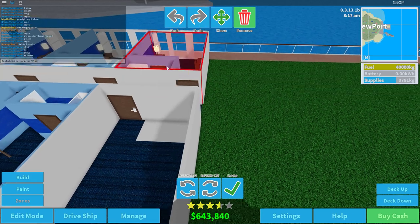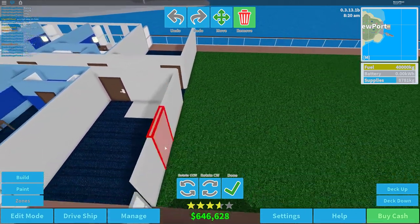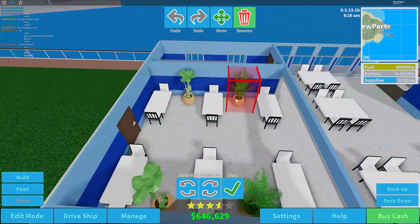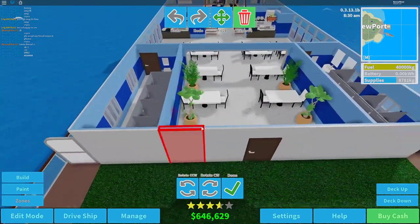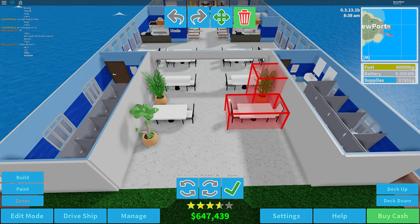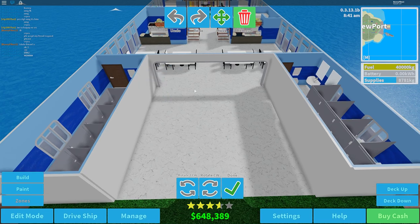Let's go ahead and remove this room right here and right here. I'll keep those walls for now, and do the same over here — remove all of this, and the tables go for now just for the sake of clearing space.